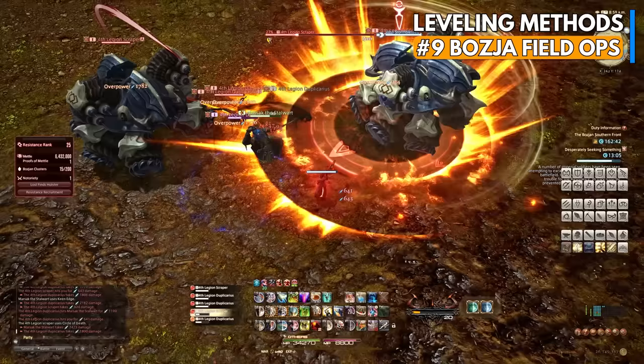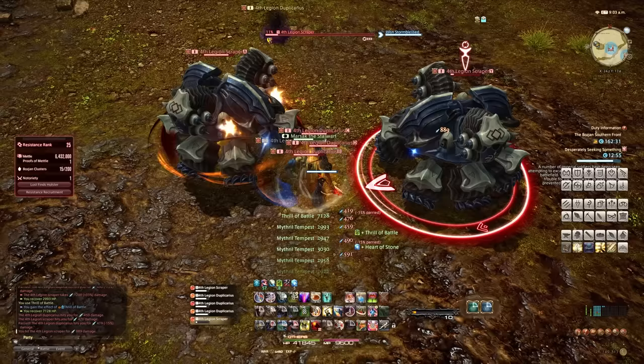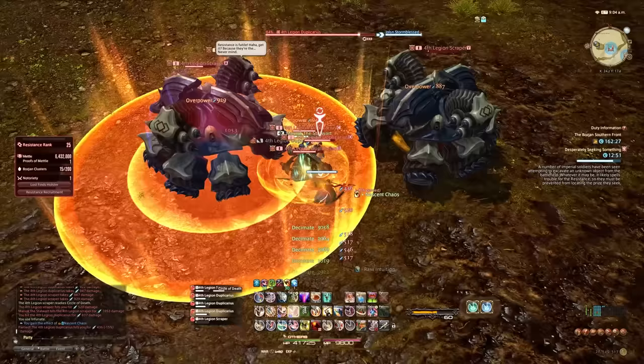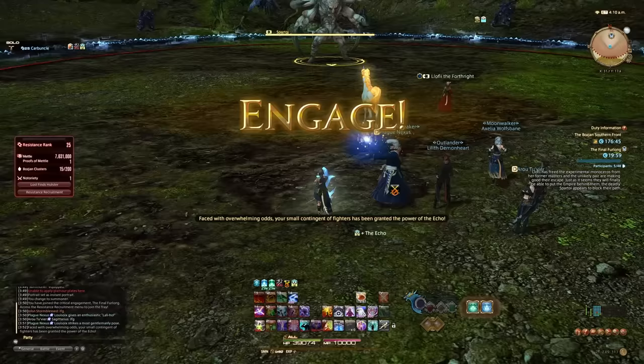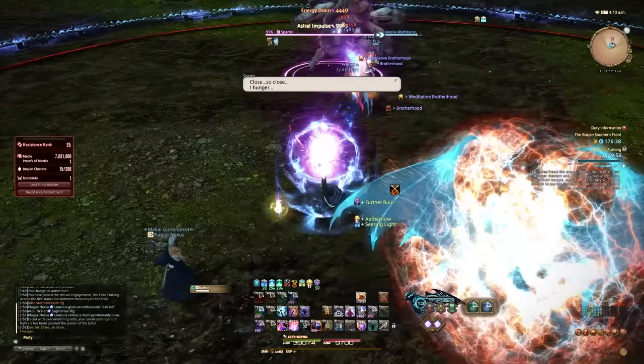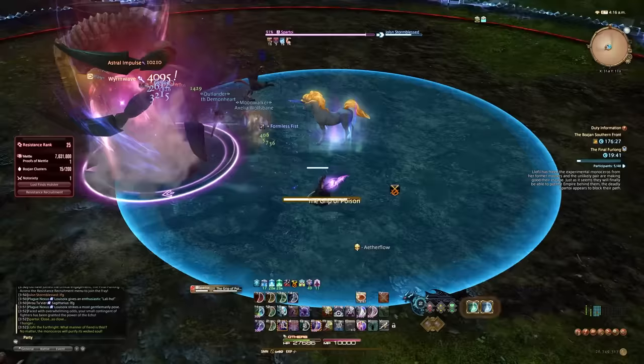Next up is the Bozja Field Operation. There is another field operation called Eureka, but that can't be used to level. However, Bozja is really great from level 70 to level 80. This is a unique zone with a little storyline attached that you go into, and there will be special fates that spawn. These give decent XP, and they spawn at a rate that allows you to basically always be fighting. Sometimes special events will spawn too, like little trials that you have to participate in, which will boost your XP as well. All of this is content you're going to want to participate in anyways, eventually, be it for getting a Relic Weapon, for farming gil, or for unlocking Dilubrum Regine and Dilubrum Regine Savage, which is kind of the Bozja endgame.